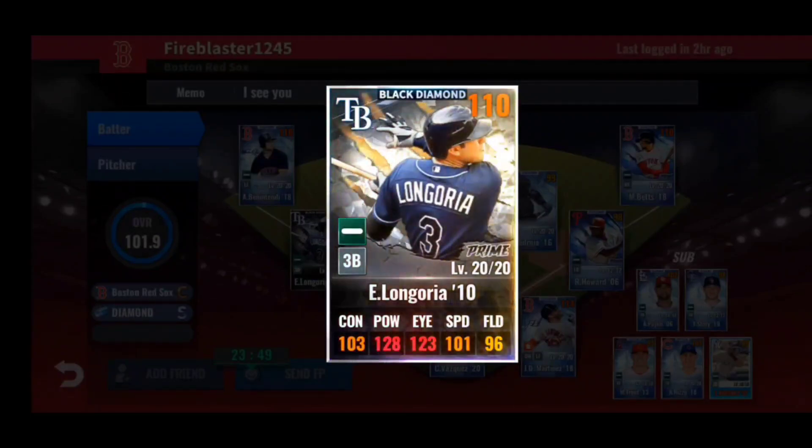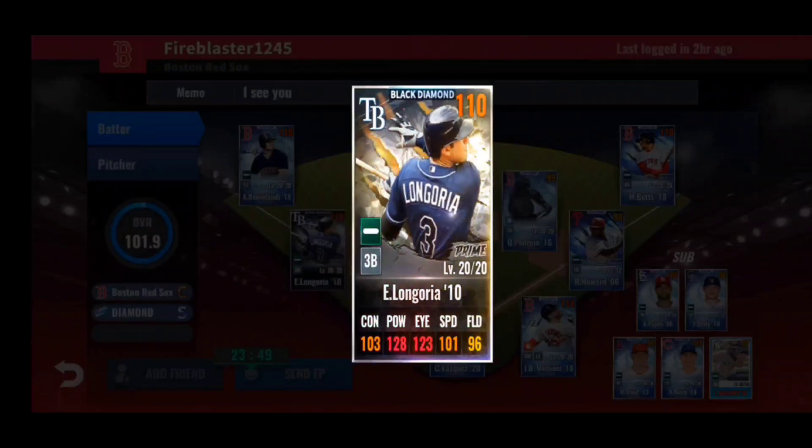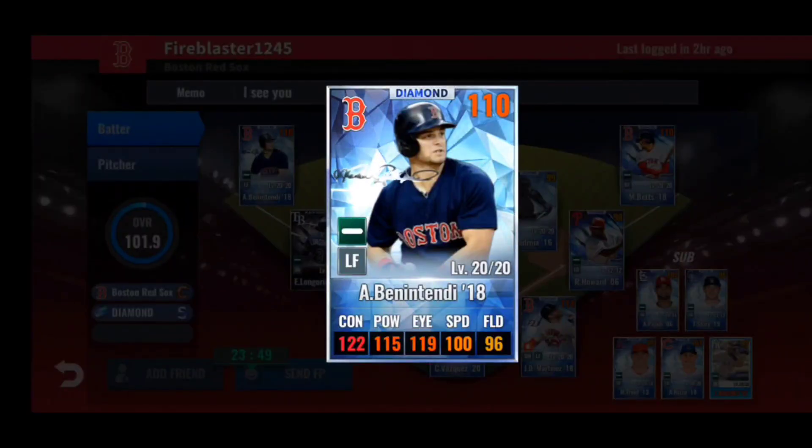Third baseman you have Evan Longoria 2010 — an interesting choice to black diamond him even though he's not a team player. The train is really nice: similar to Bogaerts, high power on the train, high eye, low contact, high speed, and high fielding — and he's maxed out at special training. Since he's not a team card, don't need to retrain him. Keep him on your team as long as possible, but replace him with a team third baseman when you can, probably Kevin Youkilis or Rafael Devers. Skill set is awesome — very nice card.